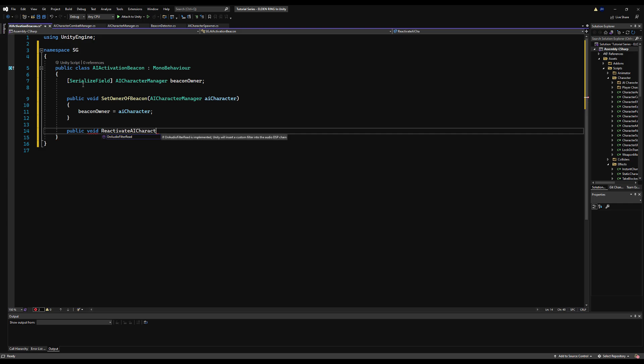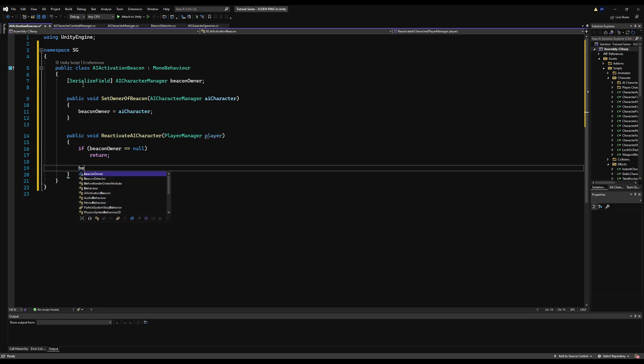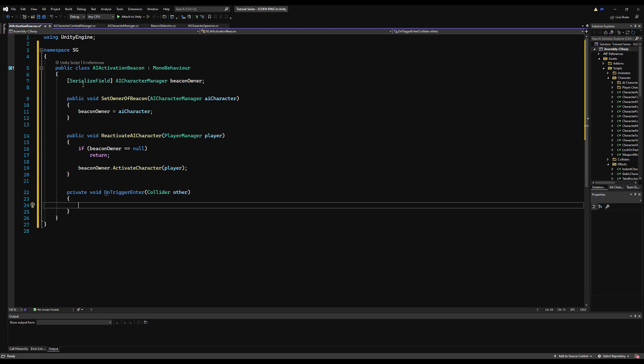Under AI Activation Beacon, create a serializable field for AI Character Manager called beacon owner. Then make a public void SetOwnerOfBeacon that requires an AI Character variable and sets beacon owner to whatever AI Character you pass. Public void ReactivateAICharacter will require a player variable. If the beacon owner is null for whatever reason, return — it should not be in your scene if it's null. Otherwise, BeaconOwner.ActivateCharacter and pass the player that triggers it.